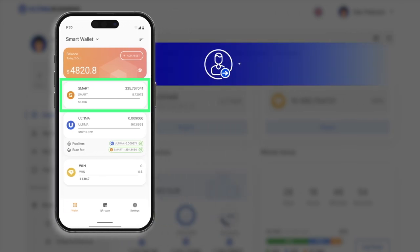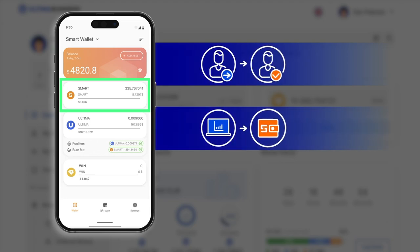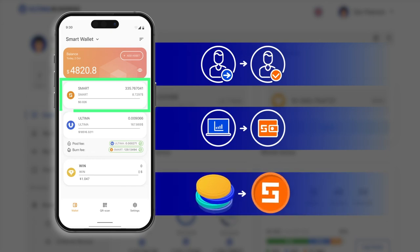First, ask someone to send smart to your wallet. Second, purchase smart on a cryptocurrency exchange and transfer them to your wallet. Third, acquire smart by swapping them with other cryptocurrencies.